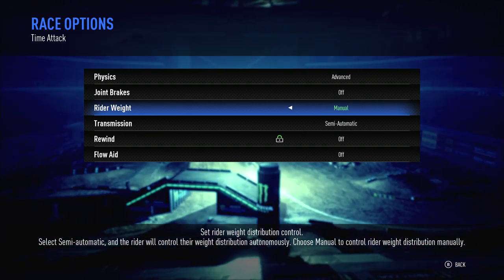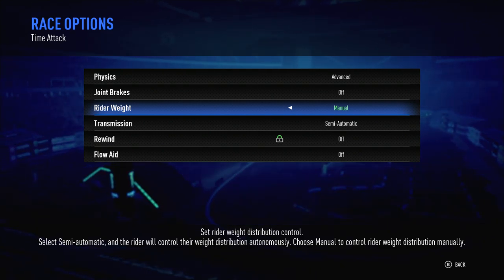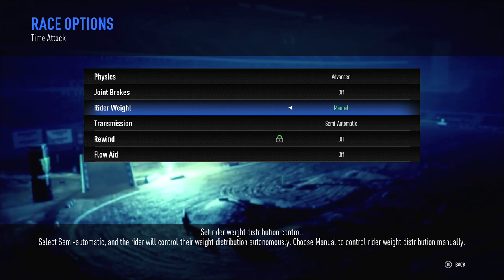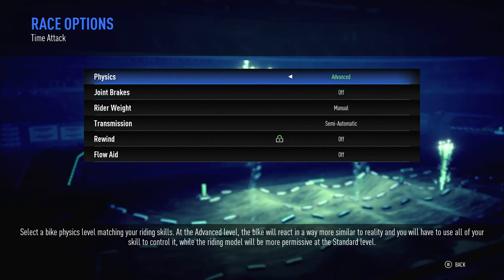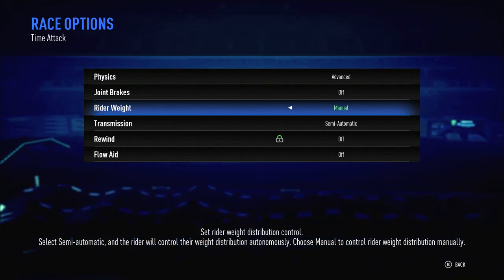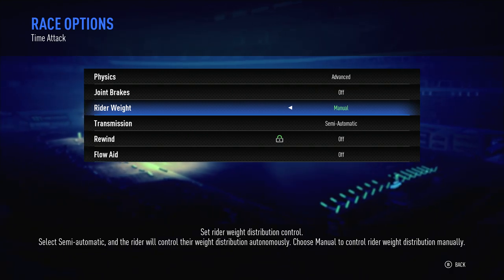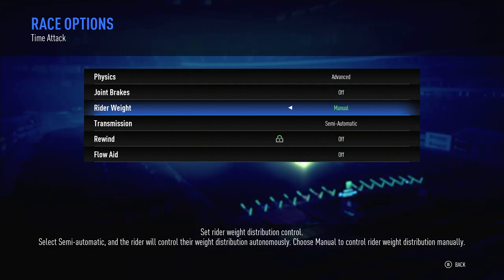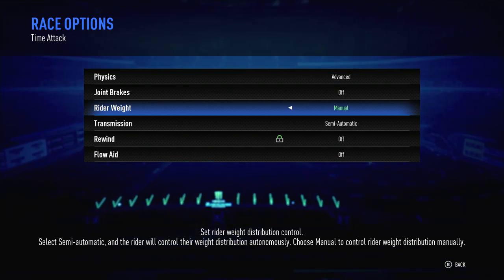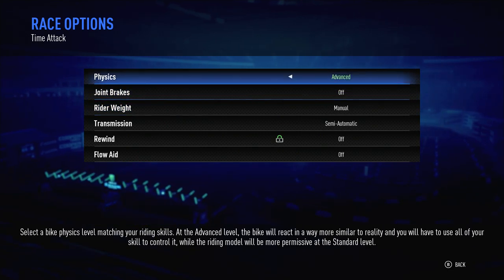As far as rider weight, you want to go manual on this no matter what skill level you are. Manual is going to allow you to lean forward, lean back, and lean in the corners better — it's just better in every way. It's not making the bike unrideable. The standard physics combined with semi-automatic rider weight is basically taking it back to the first Supercross game's physics — no real leaning forward and backwards, no real inertia to the bike, no real physics feeling. That's what you'll get if you go standard and semi-automatic, so go advanced and manual.